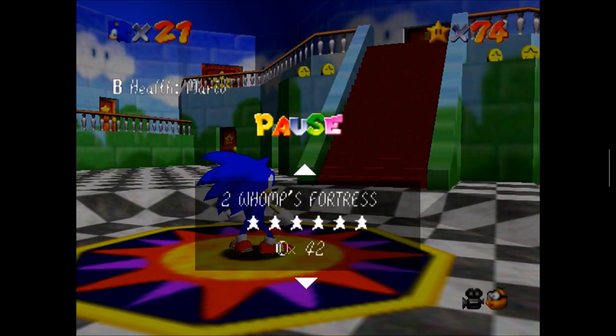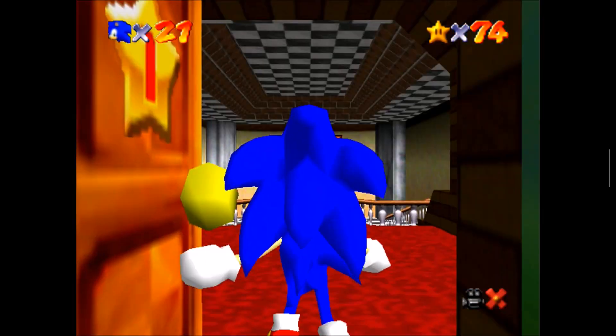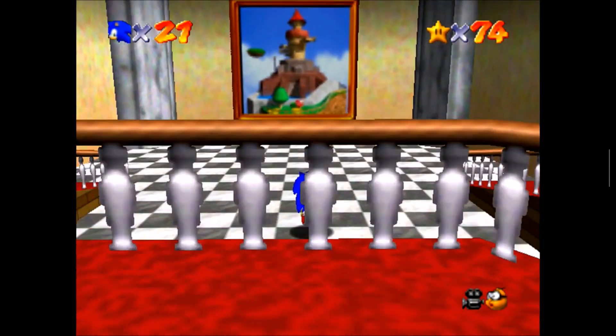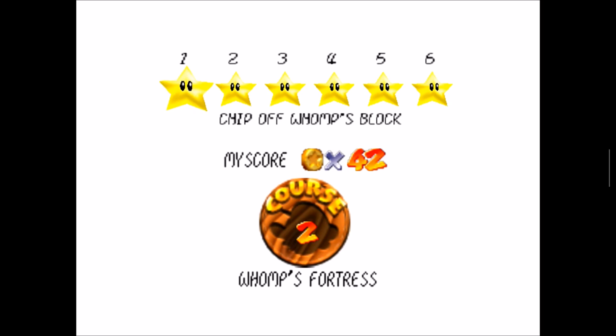Let's see what we got — we got Bomb Bomb Battlefield, Swamp's Fortress, Cool Cool Mountain... one, two, three, four, five, six. Let's get the seventh one! Oh damn, this is it guys — last level, or not the last level, the last one before we get a chaos emerald.